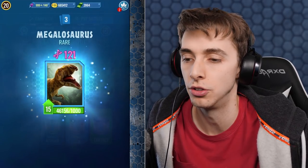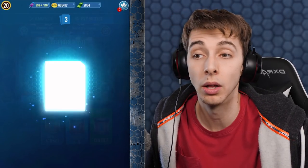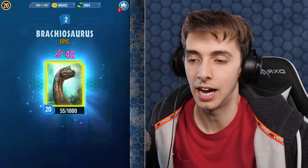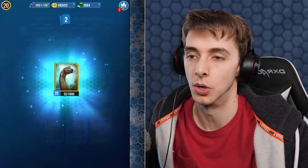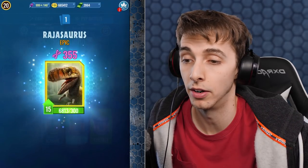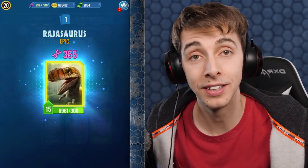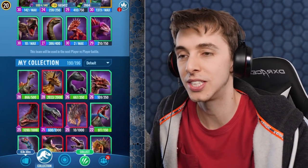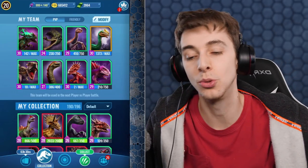Let's see what we get in this legendary or epic incubator. What's it going to be? If you give me Concavenator, I will be so annoyed. Or Baryonyx — don't give me Baryonyx. Okay, I'll take that. But I would have rather had that be Brachiosaurus, because I'm so close to getting Ardentismaxima to level 28.